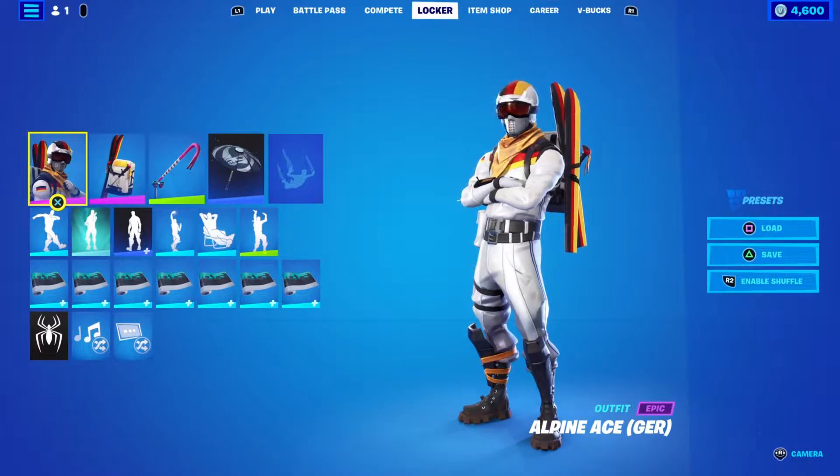You can buy everything separately. The skin is 1,500 with the back bling. The Bold Bar Pickaxe is 500, the Infectious Emote is 500, and the Dead Wave Wrap is 500.